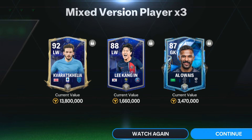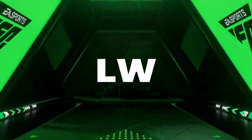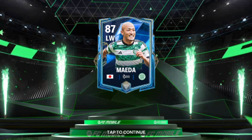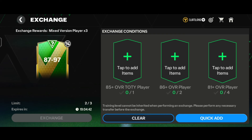Now let's do this exchange for the second time. We tapped on the mixed version player into three pack. Here goes the normal walkout - it's Japan left wing for Celtic Football Club. We got the 87-rated left wing Maida, the national team version. That's a pretty trash pack. Kunde can be useful for exchanges, but overall that was a trash one.